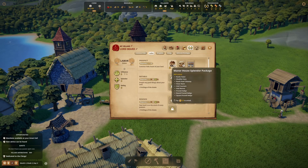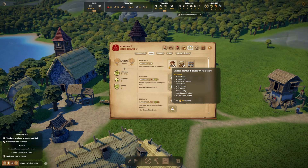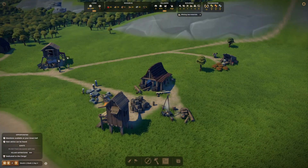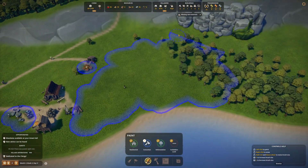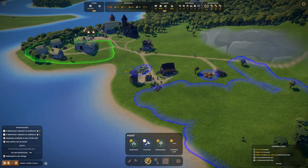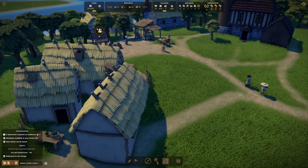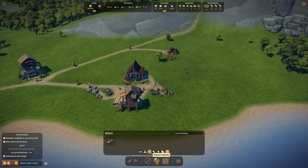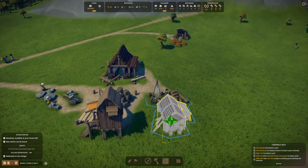We're missing raw materials — there are definitely raw materials over here to extract. Actually, what we should do is get a forester up and think about where we reforest some of these lands. There's a forestry camp option — if we place it over here we can forest around this area.